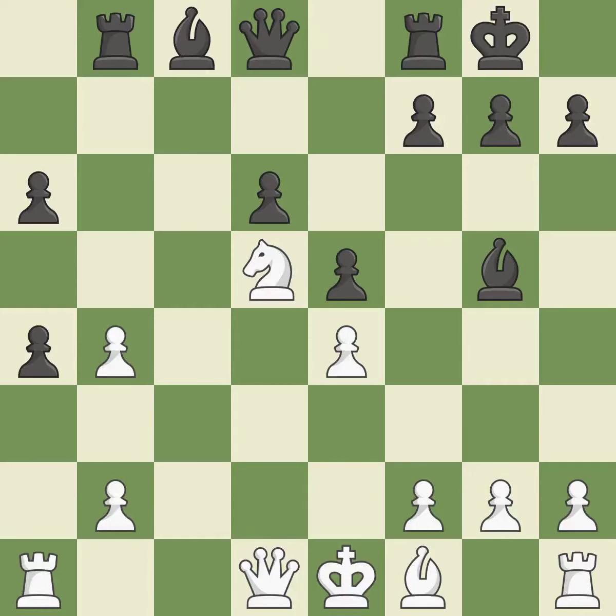Castling gets the king to a safer square, out of the center of the board, while also developing a rook. Castling kingside tends to be safer because the king is further from the center. A rook enters the action after developing outside of its starting square as a result.